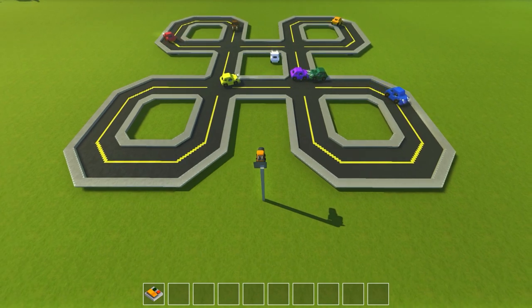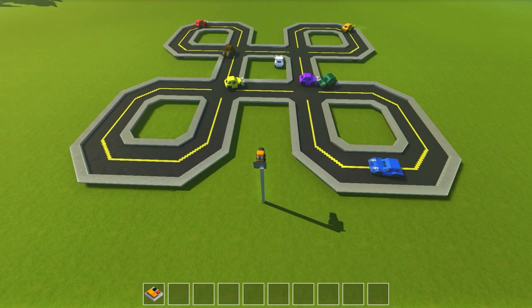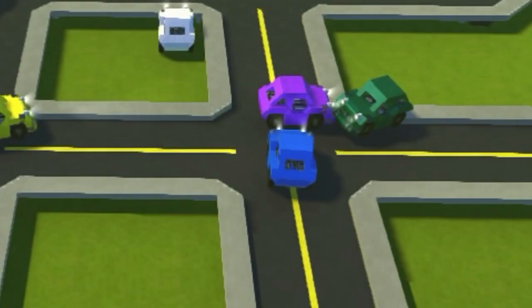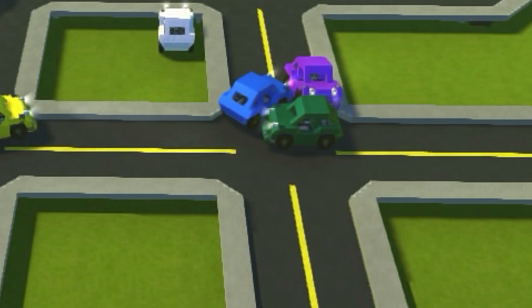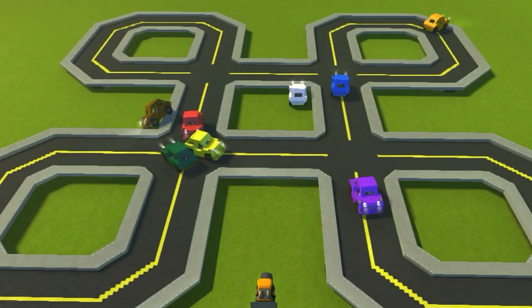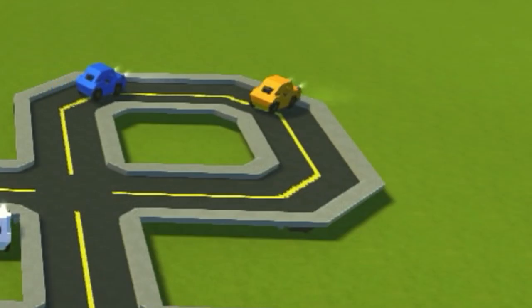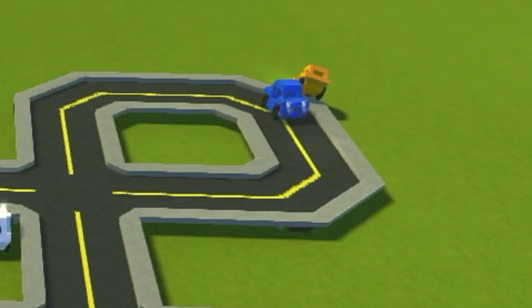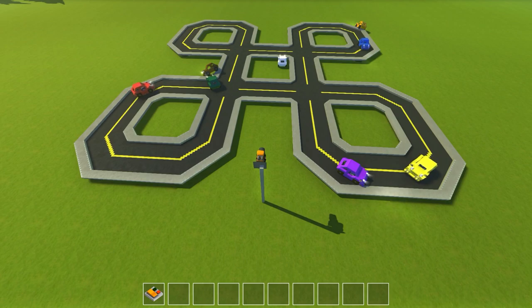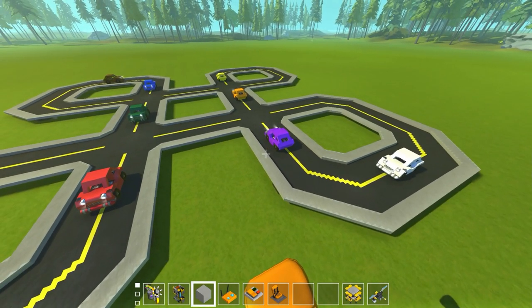Blue's going to fix the problem, brown's going to clear up yellow, but white is stuck — white's done. Green and purple are still stuck. Blue then T-bones purple — turning a two-person accident into more chaos — but blue actually released green! And purple — what a recovery! Then yellow screwed green back over. Purple screwed himself. Blue tried to fix the orange situation — yeah, that didn't work. Yellow and purple going for it — purple hit the curb. These AI actually suck.